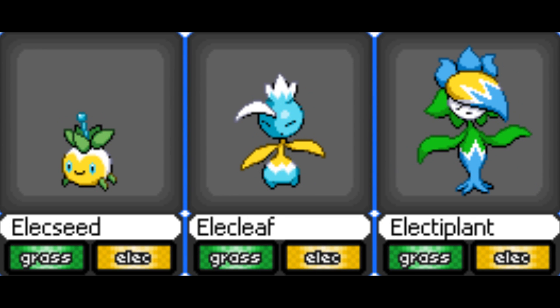Now we have Alecseed, Alecleaf and ElectiPlants, all grass electric types. I don't think we've had a grass electric type Pokémon at all, so it might be interesting to see what they'd do with one. I like ElectiPlants' design. Alecleaf is alright. Alecseed is a bit too simple for my liking. It'd be nice if they carried on that kind of antenna from Alecseed all the way through the line, but they haven't — that's one of my only criticisms.